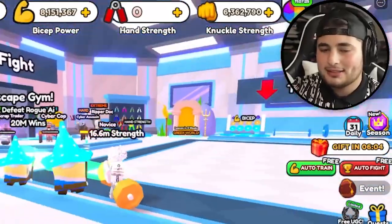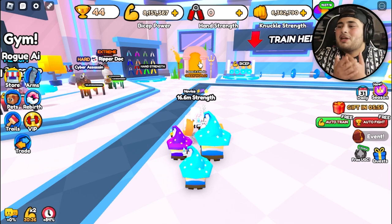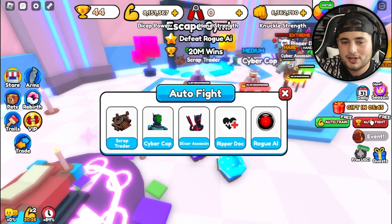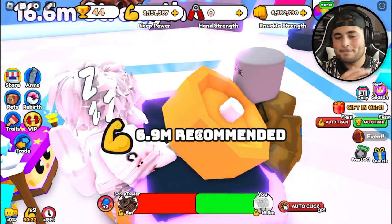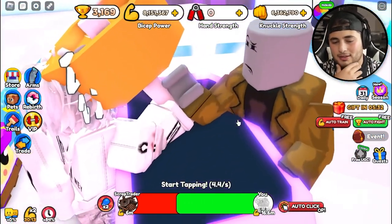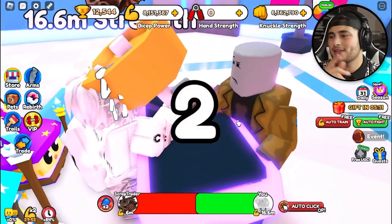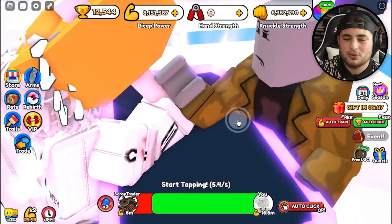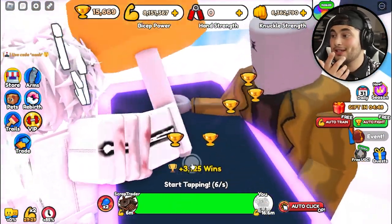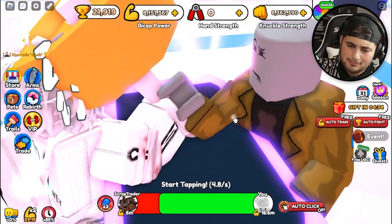So much has happened — we reached almost 17 million, already reaching the 3.7 million required bar. The Greek world is more of a grind, and after weighing it out I'd have to leave my computer on for days just to get an egg. So in my opinion it's not worth it, especially for the video. But great news — we can auto fight with the starter scrap trader. We need about 22,000 wins to hatch the next egg, and if we get something good it'll make our workout routine crazier.